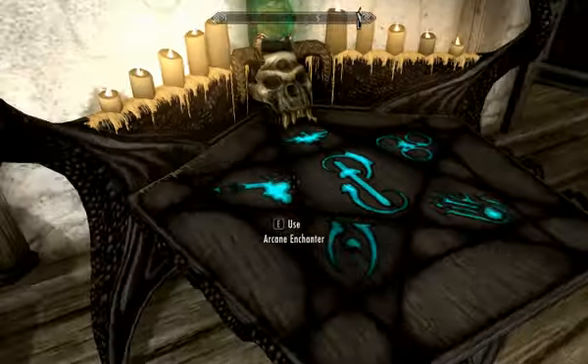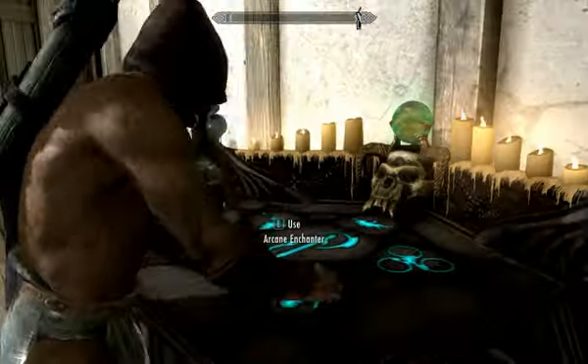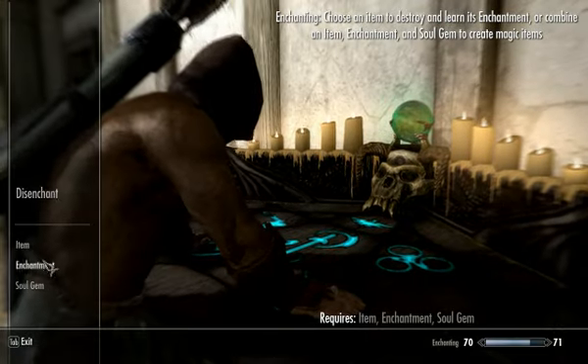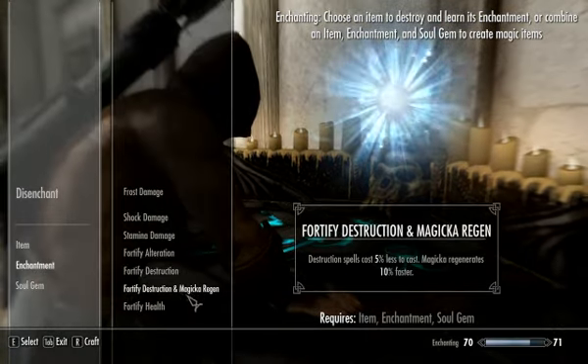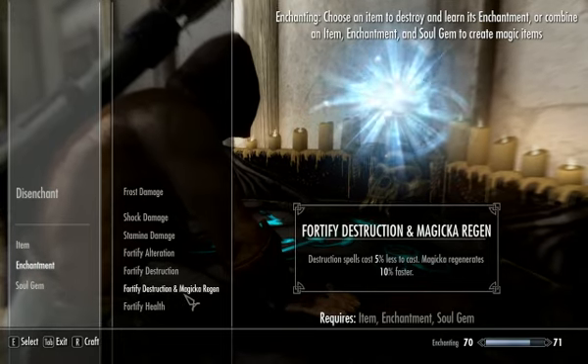Here we go. What I'm going to do is, I'm currently naked, because I disenchanted my apprentice robes of destruction, which gave me the enchantment of Fortify Destruction and Magicka Regen.